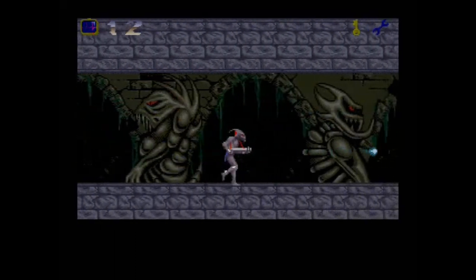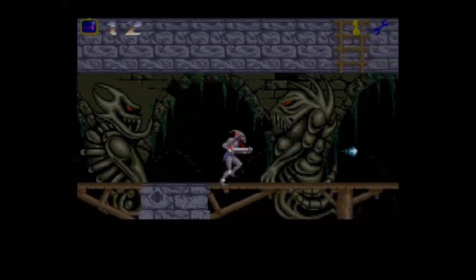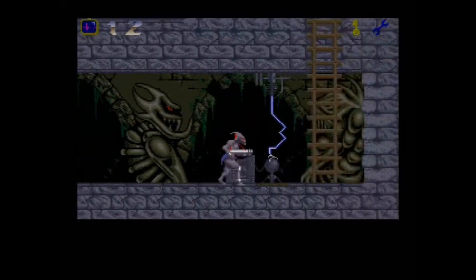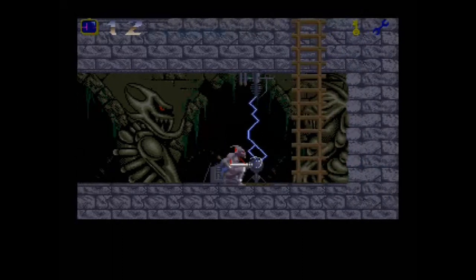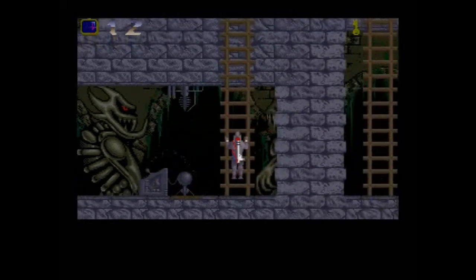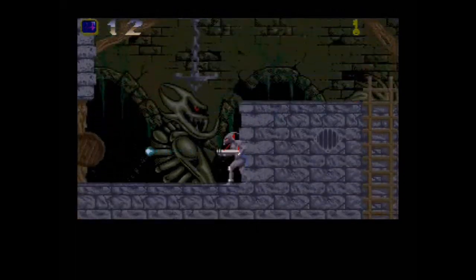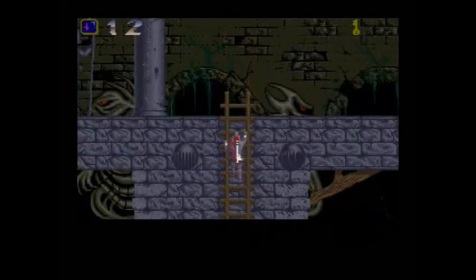The gun will help you out tremendously in this game. We're technically still in the castle, but this is what you need the wrench for here — you press down and hit the button. See, if you didn't have the wrench you wouldn't be able to get past that part and you'd be stuck.